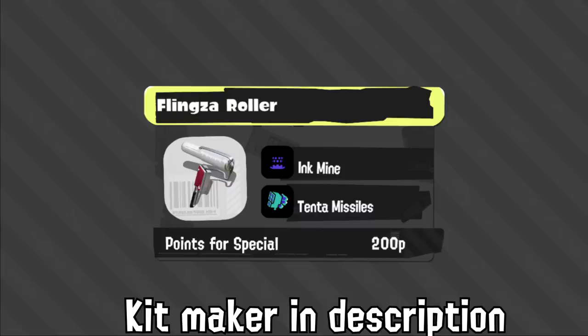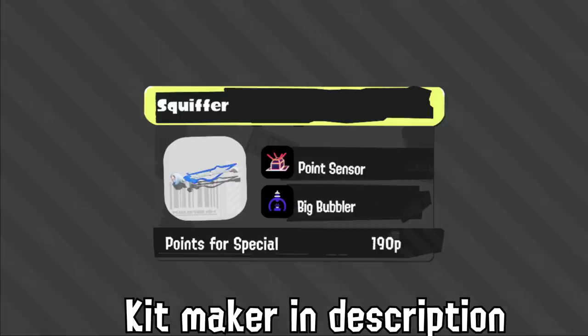Flingza has Mine and Missiles. Considering good Flingza players spam vertical flick across the stage for 95% of the map, Mine is a good sub for staying alive and having an extra tool to defend without awful horizontal flicks. That said, I think this is going to be a very special-spammy weapon, so I'm not a fan. Swiffer has Point Sensor and Big Bubbler, which I just don't get — Point Sensor isn't helpful in any competitive or non-solo queue setting, and you can walk right through Big Bubbler.